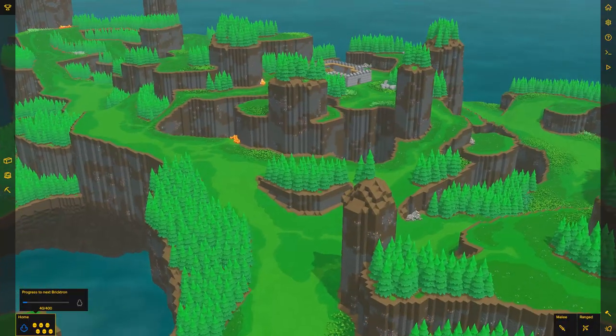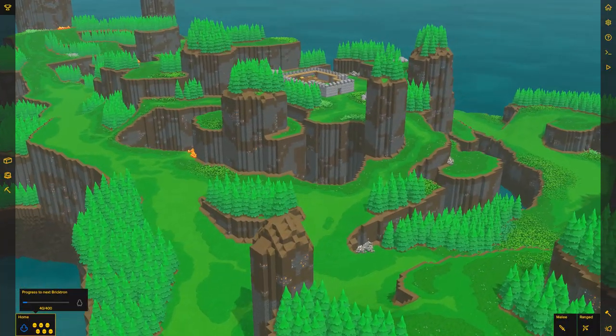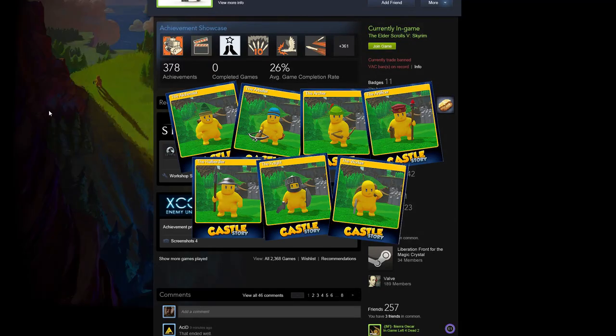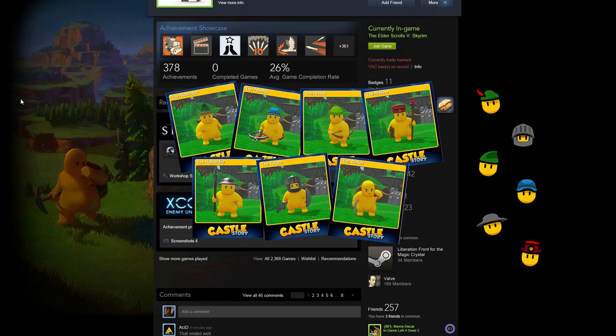We did some work on performance and people with lower end machines should see an improvement in FPS. Castle Story now has Steam trading cards, backgrounds, and emojis which you can unlock by playing the game. If you want more information on how that works check out the Steam link in the description of the video.